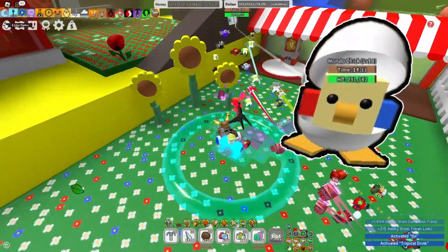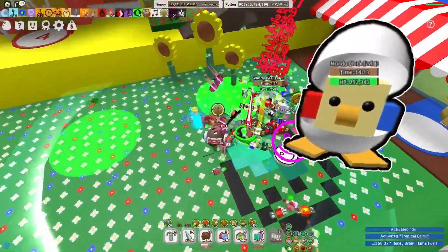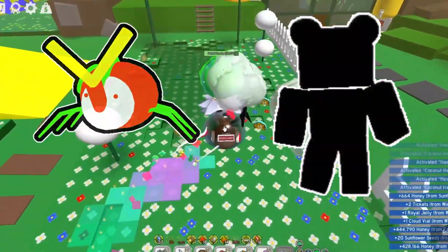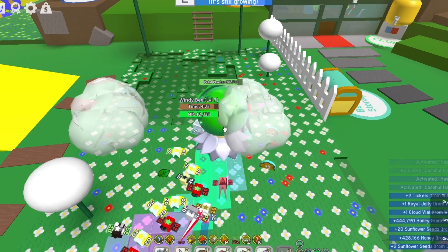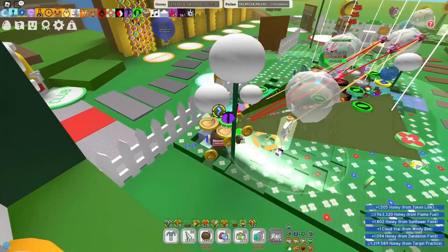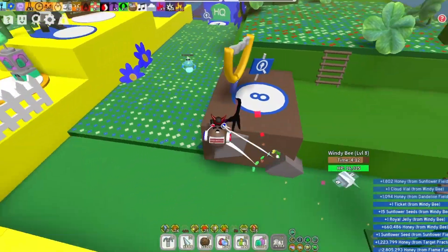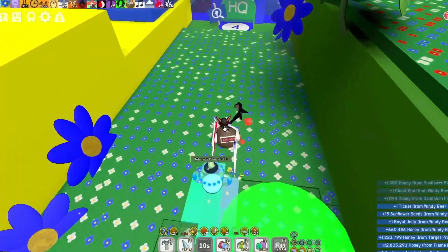On the Onett's Beekeeping Simulator map — yes, star jelly can drop from the chicken, so always kill them. Kibble and Tunnel Bear also drop star jelly at a rare chance, so I recommend you use a Baby Love Token before killing them. Also, always break rare, golden, legendary, moon, and supreme sprouts — star jelly can drop from these types of sprouts.